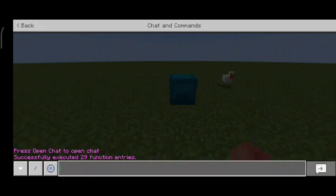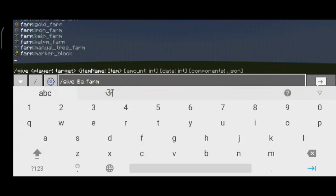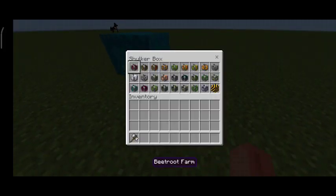Let's get started. You will have a tool here like a hammer. Then you will have whatever farm you want, like a beetroot farm, carrot farm, tree farm, bone meal, automatic farm, bamboo farm, and cactus farm.